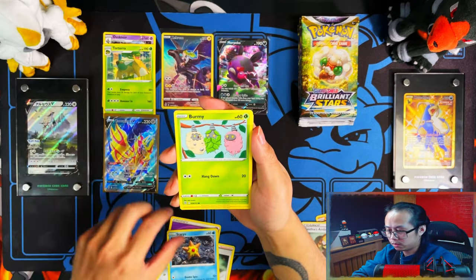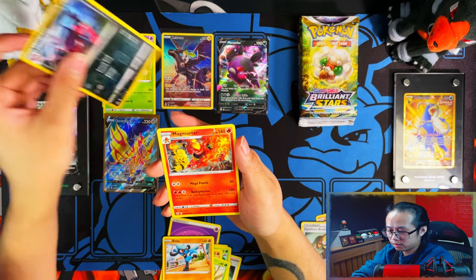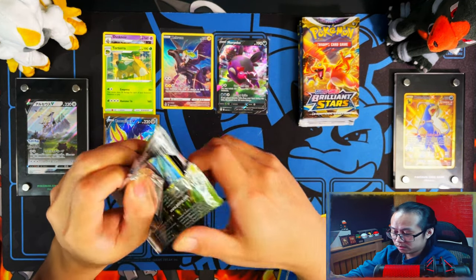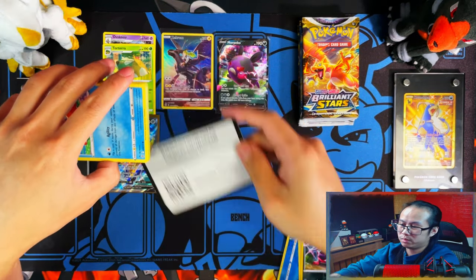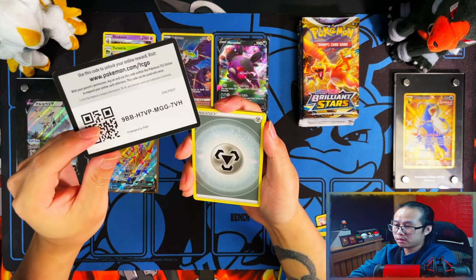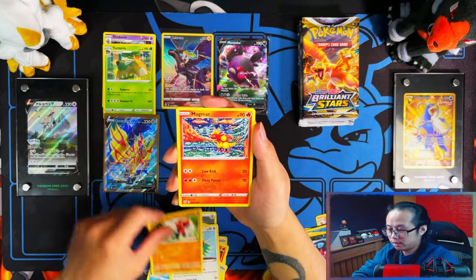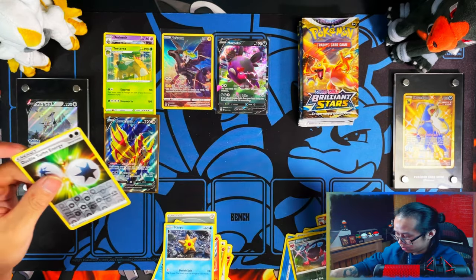Ingo's Ambition, Staryu, Ferroseed, Charubi, Cryogonal, reverse Morgrem — I think I need that one — and a Magmortar. Just a hollow though. This box isn't looking as good as my first one. My first one as of now is definitely better than this one. Metal energy — it would have been nice if I didn't pull that same full art that I already have, but it is a hit nonetheless. Reverse double type energy — yes, I need that one.